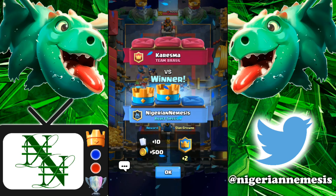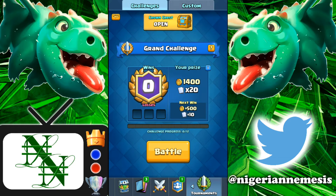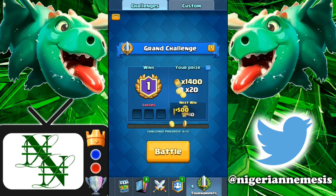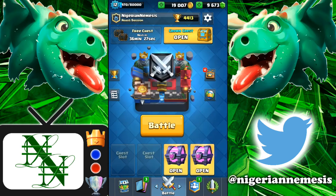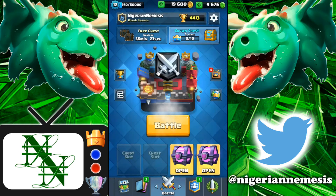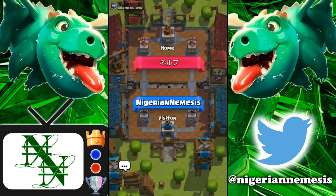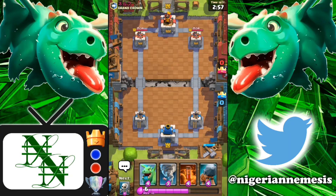I'm really enjoying this deck - when I'm going to push towards the end of the season, this will be one of the decks I look at since it counters a lot of things. Just having the executioner and tornado in any deck really helps. Let's pop open this crown chest real quick - nothing special, a couple dark goblins, not too shabby. Let's hop into the second battle of the day against this guy from grand crown.